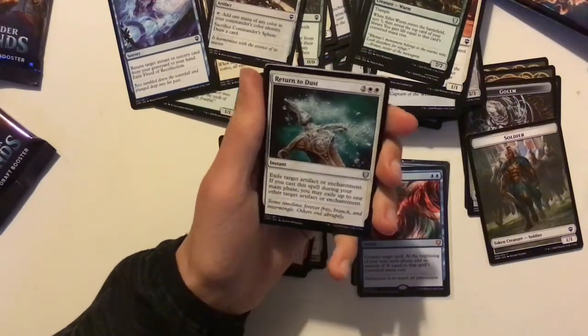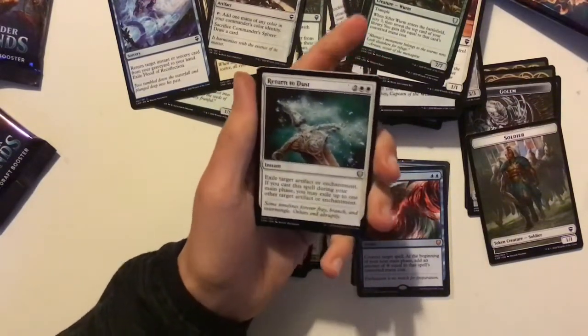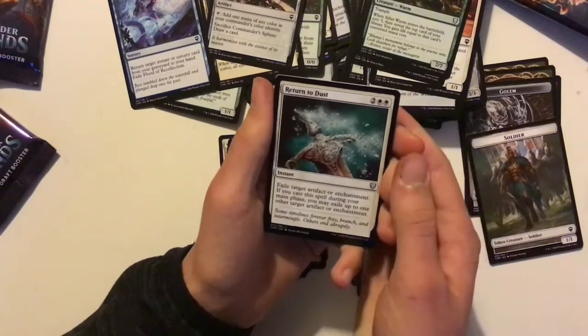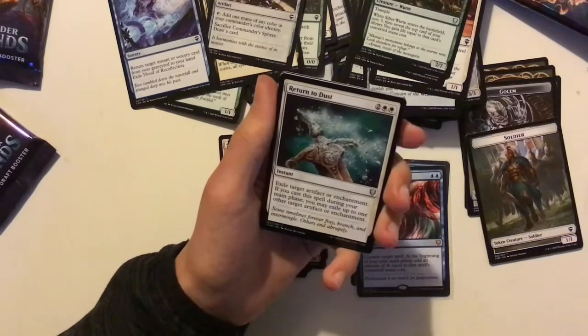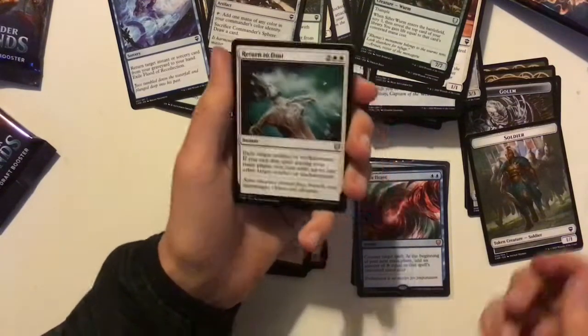Instant speed exile target artifact or enchantment, and if you cast it in your main phase you get to do two of them. Although Crush Contraband is probably better now — you can destroy two enchantments with this one, whereas that can only destroy one.